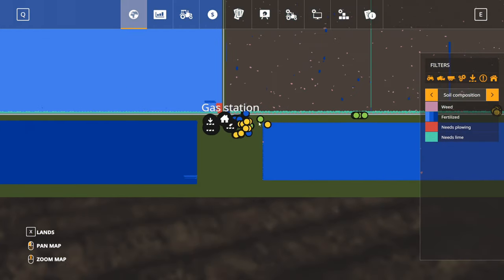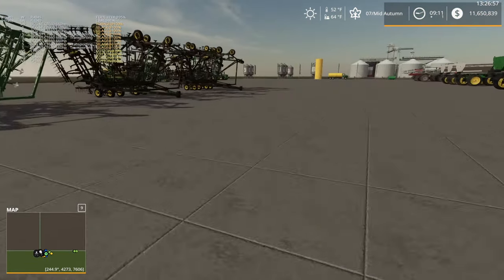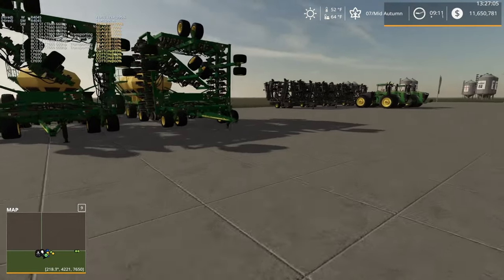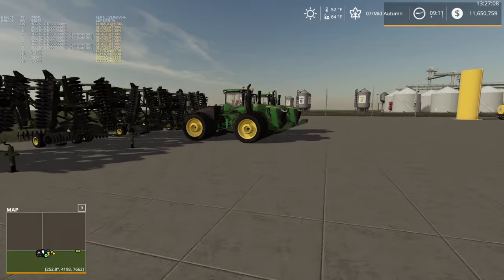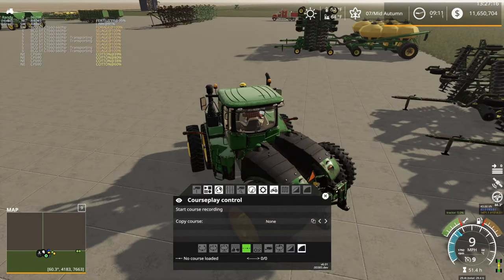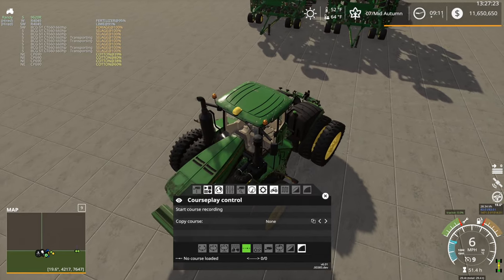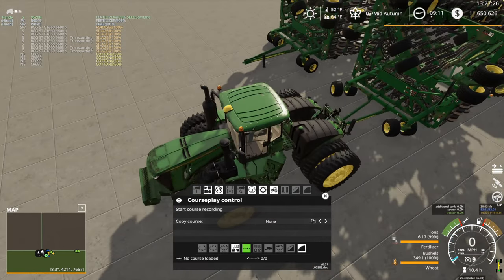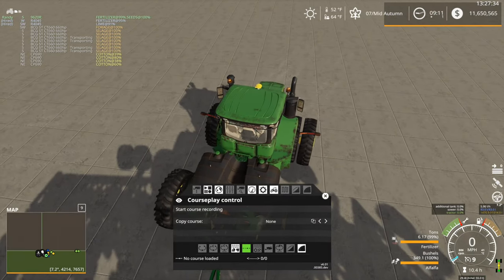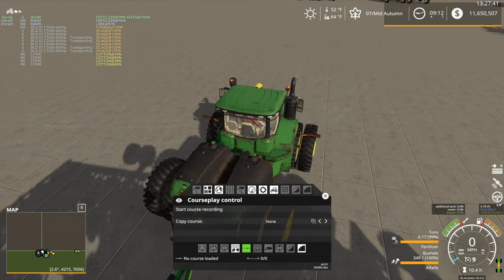Anyway, let's grab a planter here — the drills over here. I probably can just go with one — I think that'll be more than enough to plant the field. The alfalfa field is not very large. And hopefully this seeder will plant alfalfa — I didn't check that, so we're going to check it right now. Alfalfa — excellent, it does. And double check — we are in the planting season for alfalfa, right? Alfalfa planting season — we are right smack in the middle of it. Excellent.